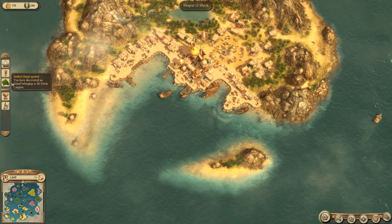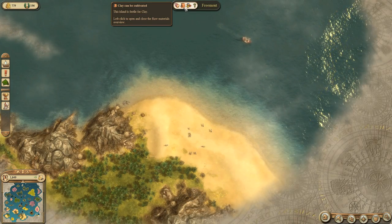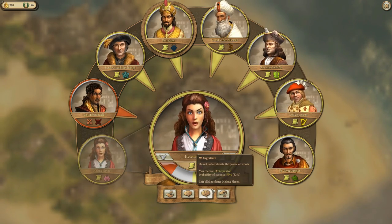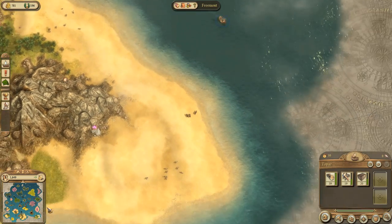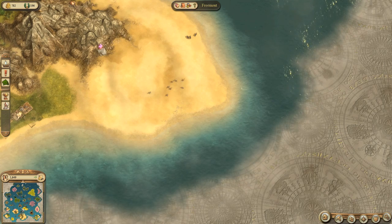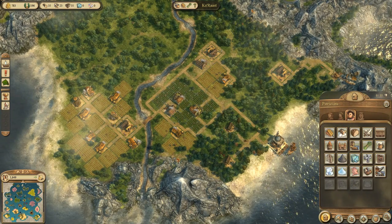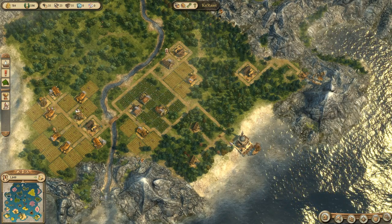I've discovered another player's island and it does have access to clay, but it's already colonized by Gavin Langton, which is really unfortunate. All of these people are going to hate me if I try to settle their island as well, which is a problem. But I'm going to have to do it because I need to be allied with all of these people to win this scenario, yet I also need to settle their island — so they're going to hate me for it and I need to maintain positive diplomatic relationships.